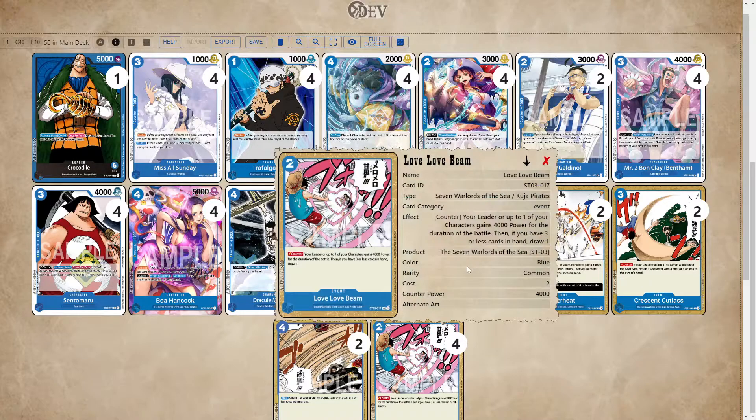For the last card we have four Love Love Beam. This is simply one of the best blue events. It gives that blue Croc effect of being able to draw a card while you're low on hand, which really helps with the longevity of this deck. Late game, Love Love Beam is a ridiculous card because you're basically blocking an attack for free while plussing one, so Love Love Beam is really solid.